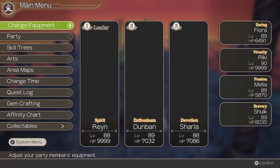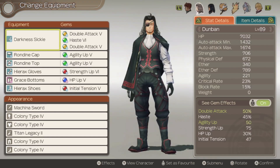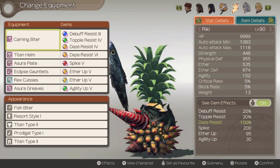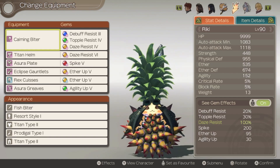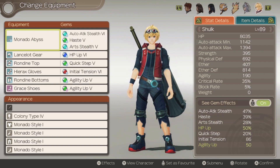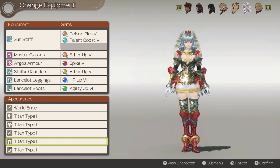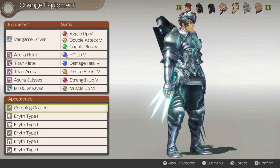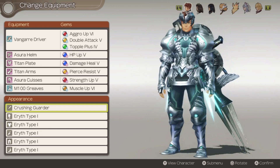Let's play around with costumes now. I've been generally trying to restrict people to relatively serious costumes — stuff that wouldn't look out of place on their character in a cutscene. I don't have that constraint anymore because I won't really have any more cutscenes, so I'm going to just play around. We've got Reyn fully decked out in Eryth Gear, which I don't think we've seen before.